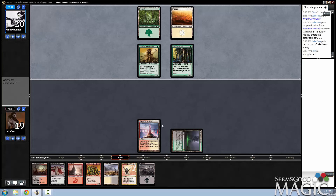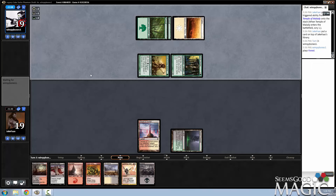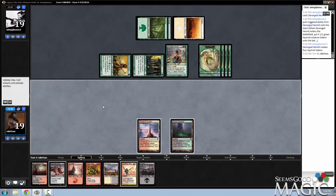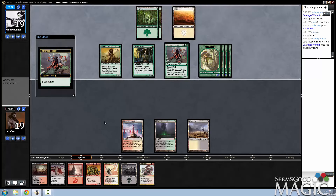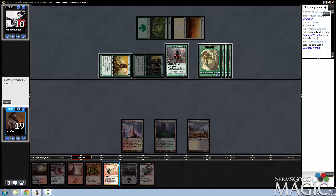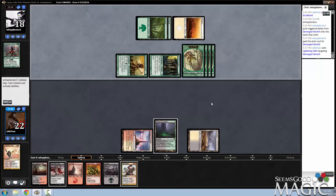He has 5 mana, so he's very close to having his Deranged Hermit out. Actually, he's got it right now. Kind of assuming the plan is not to keep it around. If he wants to pay for it, I will Helix it. This will at least take off some of the pain of the Squirrels.